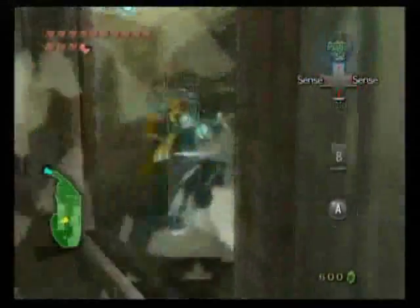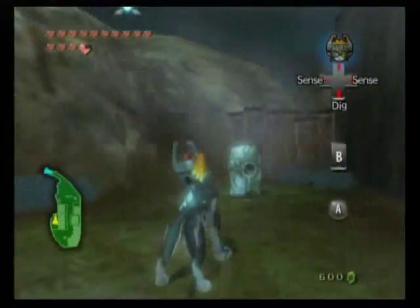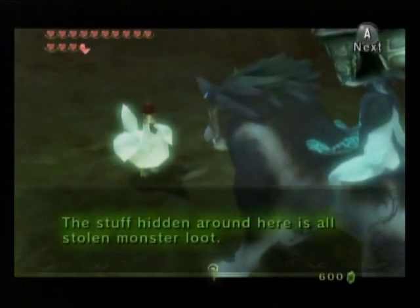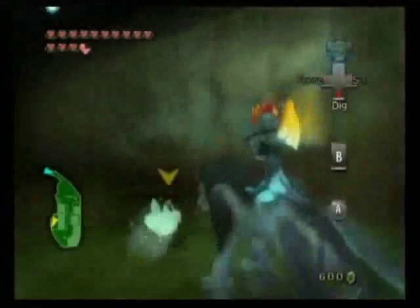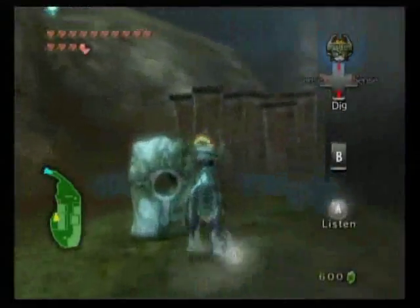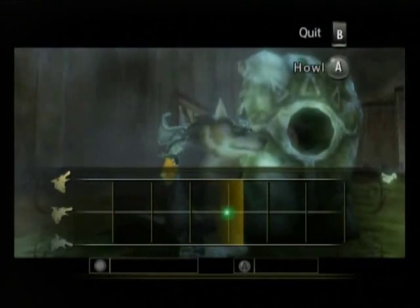I think up there should be a post hole. Either way, go ahead and head into the back over here. You can actually talk to the chicken. And you can see there's all these dig spots, and they have hearts and rubies, you know, if you need them.